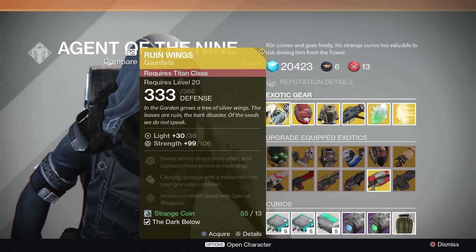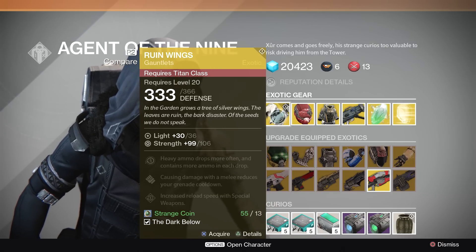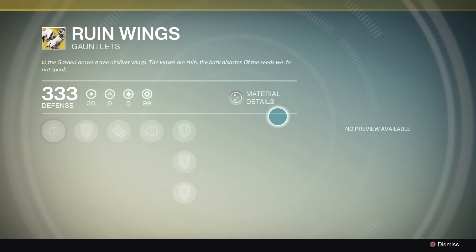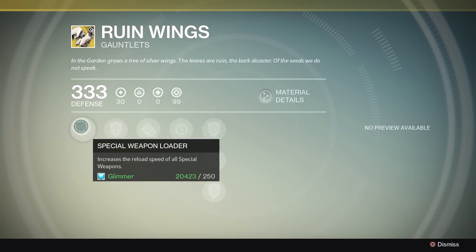Let's start off with the exotic gear. For the Titan class, we've got a brand new Dark Below expansion item. It's the Ruin Wings. These things are actually really cool. Aside from looking very awesome with that kind of chromed out look, they've got really good perks to them too.